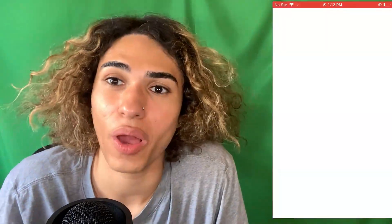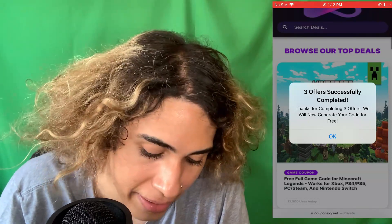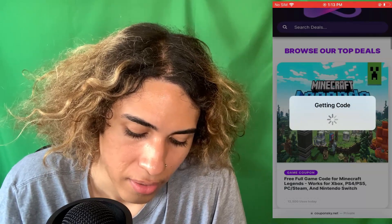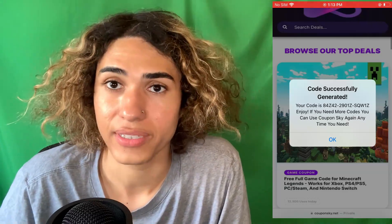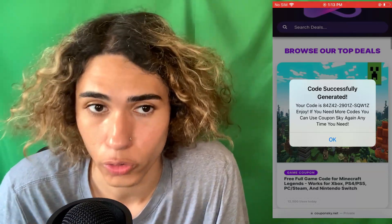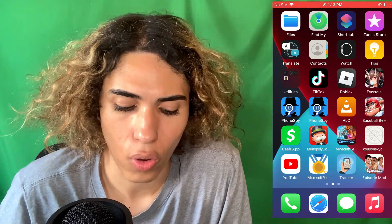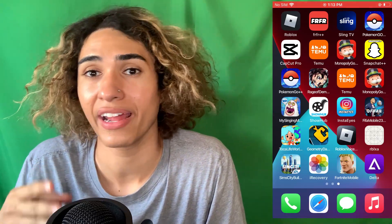I went ahead and did three of the offers, and we are back now on the site. It says 'Three offers successfully completed — thanks for completing three offers, we will now generate your code for free.' So we click OK, and boom — 'Getting code.' And there we have it: 'Code successfully generated. Your code is 84Z42.' Now all we have to do is take this code and redeem it on our Steam account — or Epic Games or Ubisoft if you chose those — and you'll have a $100 voucher to buy any DLC you want. If the $100 runs out, you can get another code by doing the three apps again.